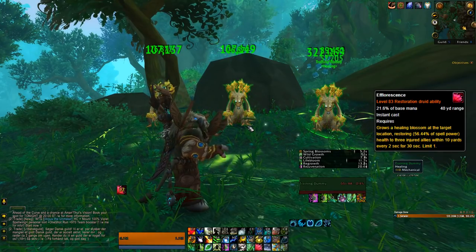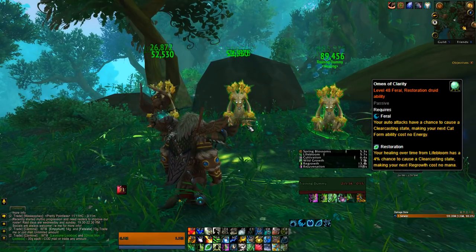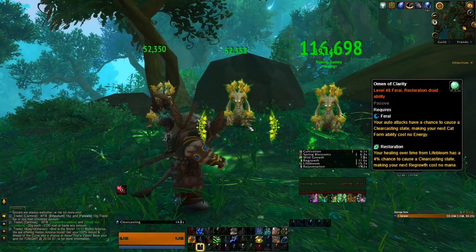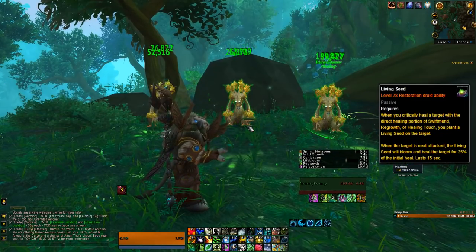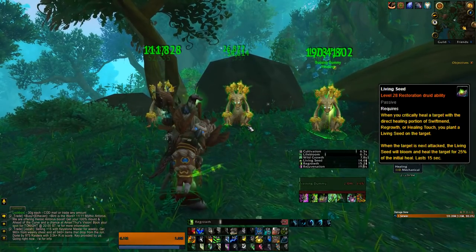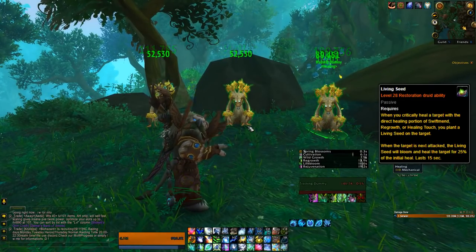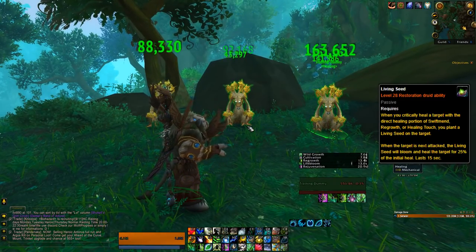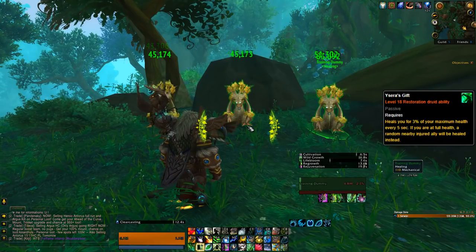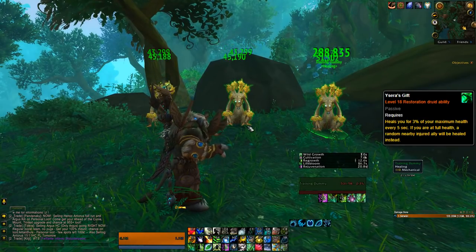As for passives, there are also some to take in mind. One is Omen of Clarity — as your Lifebloom ticks, there's a 4% chance to get a proc called Clearcasting to make Regrowth free of mana. The other is Living Seed — as your direct healing abilities crit, such as Healing Touch, Regrowth, and Swiftmend, it will apply a Seed on the target, and when they are next damaged, the Seed will bloom to heal for 25% or more of the amount of the spell that applied it. Ysera's Gift is also another passive, simply healing passively every 5 seconds the most injured member near you.